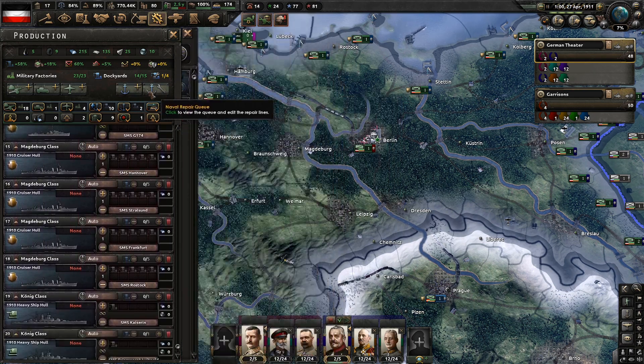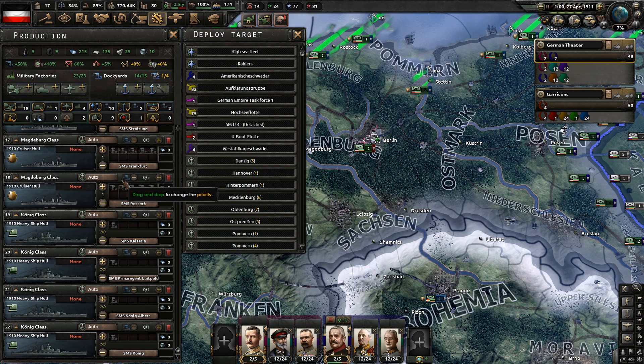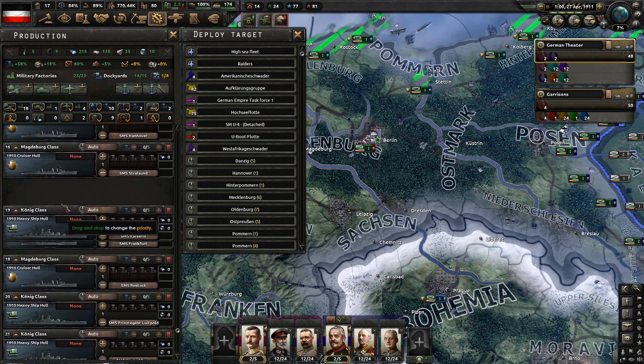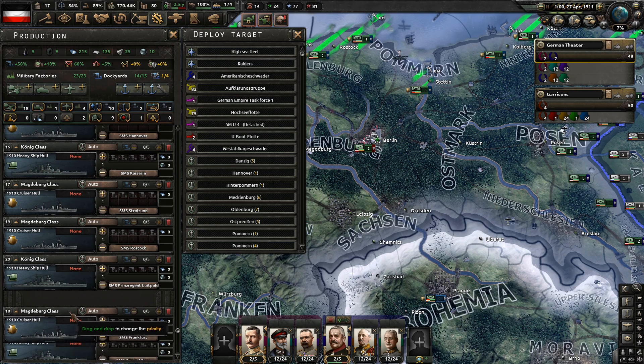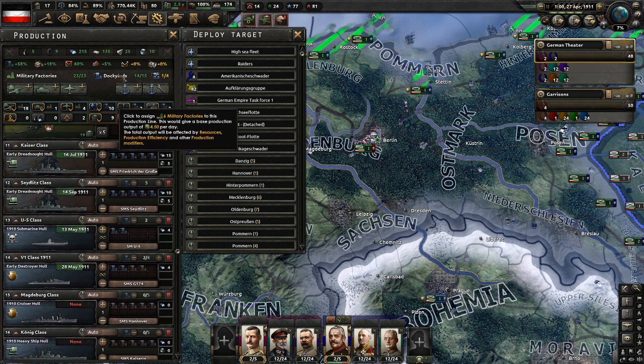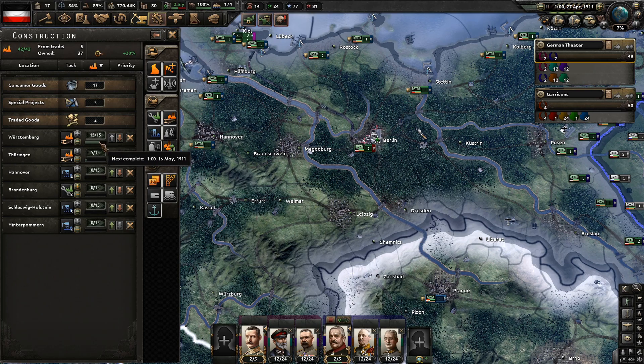We do need to build more naval dockyards. As soon as the civilian factory in Württemberg is finished we will start building more dockyards. We'll keep these civilian factories going, of course.